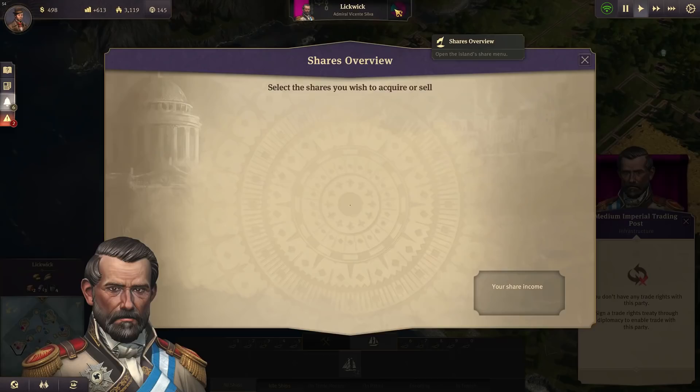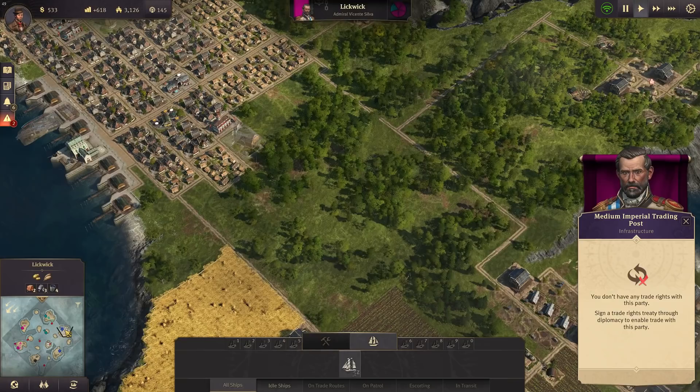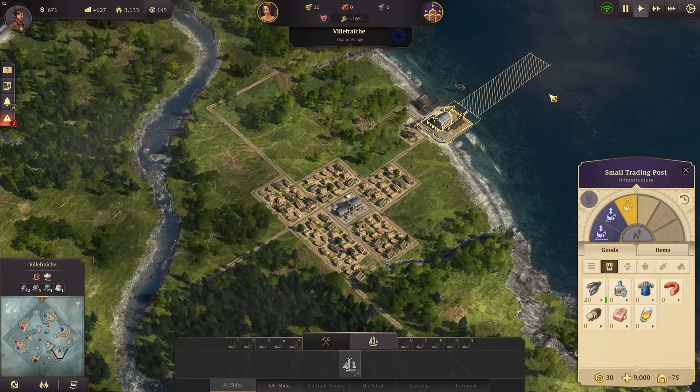She's already bought shares of his island here, so they're already going for a hostile takeover. Thirty-one thousand — I wonder where she got that money from. We could still sell another share to the queen, but we would lose some income balance. Not a good idea yet.